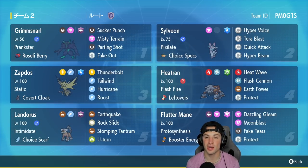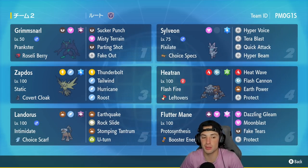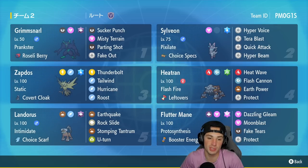In our second slot we have the one and only Sylveon — Pixilate and Choice Specs as its item, with Hyper Voice, Tera Blast, Quick Attack, and Hyper Beam. I absolutely love this Pokemon, especially with Hyper Beam. When you get off the Choice Specs Hyper Beam with the Pixilate ability, it becomes Fairy-type and does crazy damage. In our third slot we have Zapdos, which has been so strong in Regulation D. It's one of our only sources of speed control with Tailwind, and also has Thunderbolt, Hurricane, and Roost, holding a Covert Cloak.